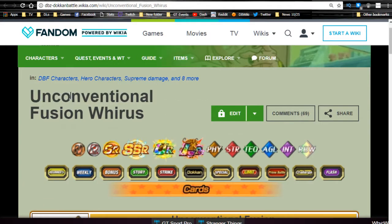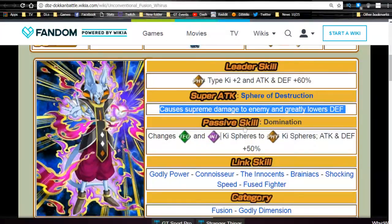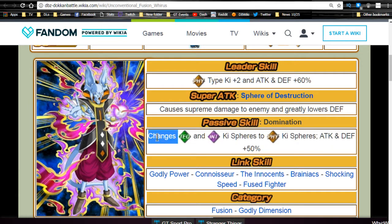Now this is my favorite card — Unconventional Fusion Wirus. He gets a lot of hype and deserves it. His leader ability is Physical type Ki plus two, attack and defense plus 60. His super attack Sphere of Destruction causes supreme damage and greatly lowers defense. His passive skill Domination changes Technique and Intelligence Ki spheres to Physical, and gives attack and defense plus 50.